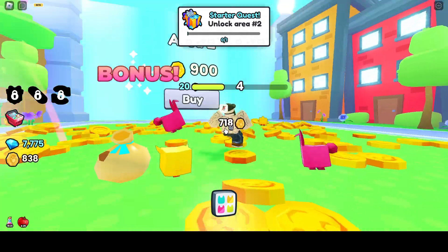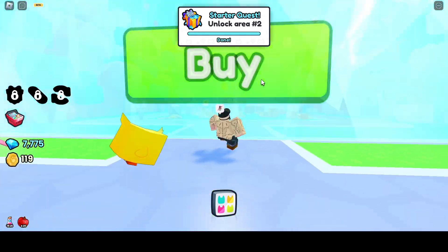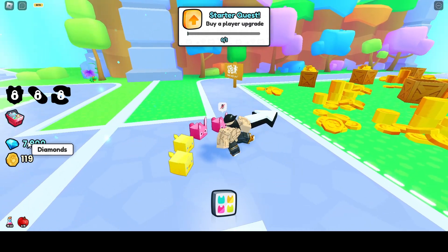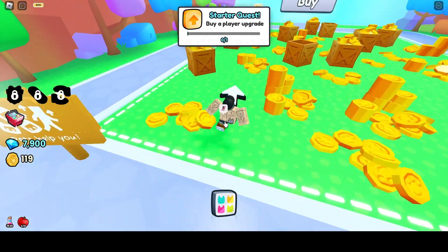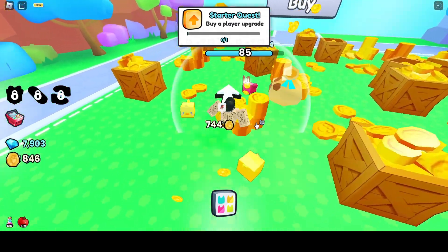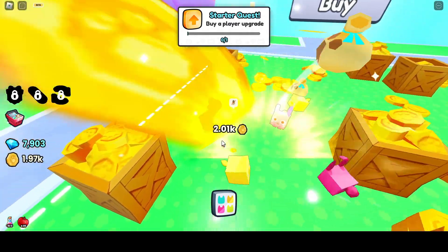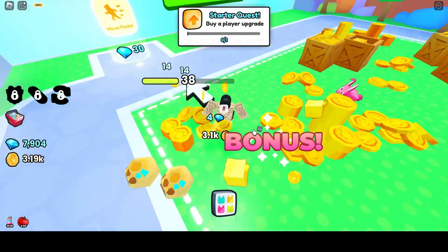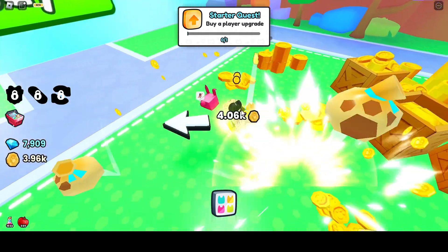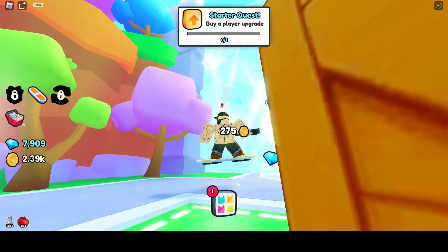Unlock area two, oh there it is, yeah let's buy that. Nice. Look at my gems right here man — the diamonds. Now there's boxes of gold, hell yeah. I'm at almost 4k man, it's amazing. I could already get area three.